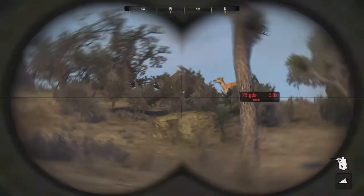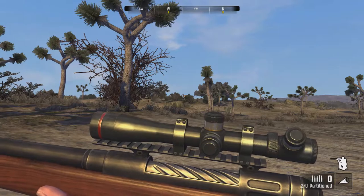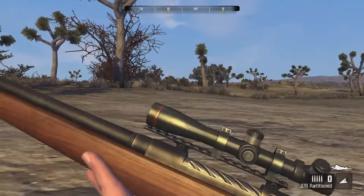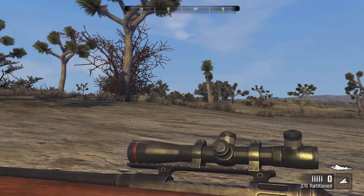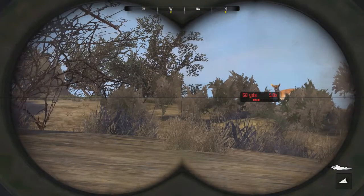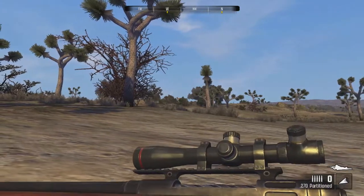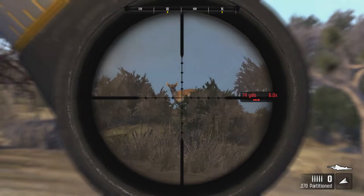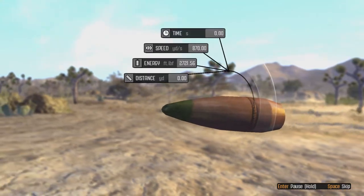Looks like we got a female right there — female pronghorn. Still got good wind. She is alerted, we better lay down. Another one got alerted too. Definitely a tough animal to hunt. Let's go ahead and see if we can take out this female — about 75 meters out. Alright, we took a shot at her.